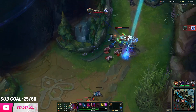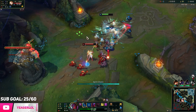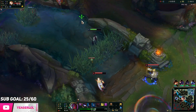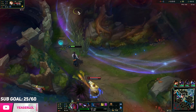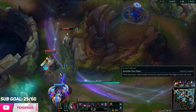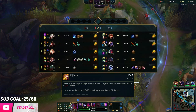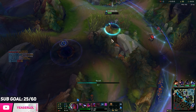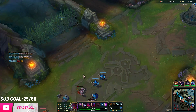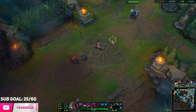Looks like our team is fighting down there. I wanted to wait a bit — won't Flash just because I want to bait out Lux's Flash as well. The wave is in a good spot so we can look for a freeze here. She had a recall because she was pretty low and had no mana.